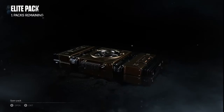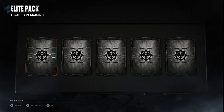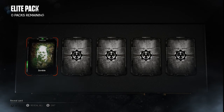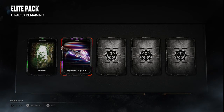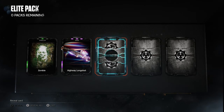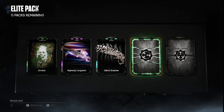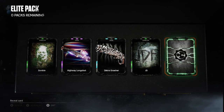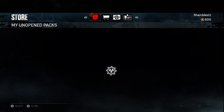Elite pack — it's got to be a good one! The highway long shot — that is pretty awesome, these guns really do stand out. And a blue right behind it, doing pretty well here. Another common too. The guns stand out — you can really see them on your teammates and other players when they've got these guns, they do look pretty cool.